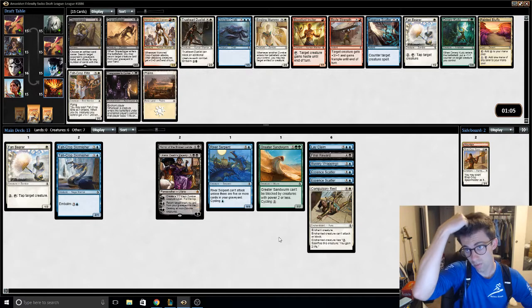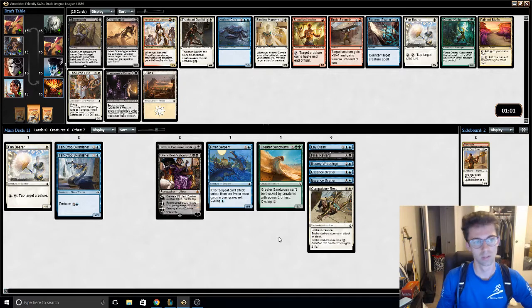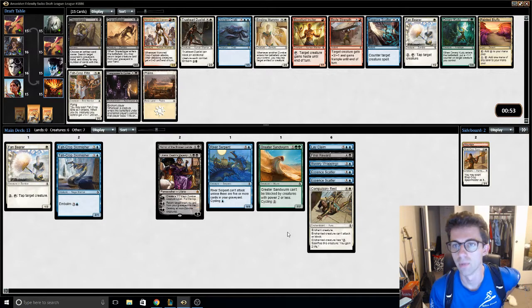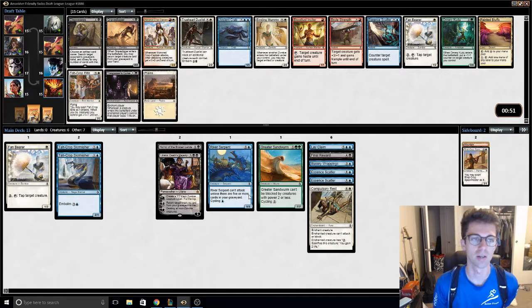It's quite obviously Gravedigger over Essence Scatter — pretty sick to keep reanimating and rebuying our creatures. It's a Blinding Mummy — it's okay, but we're kind of like a defensive deck, I believe.